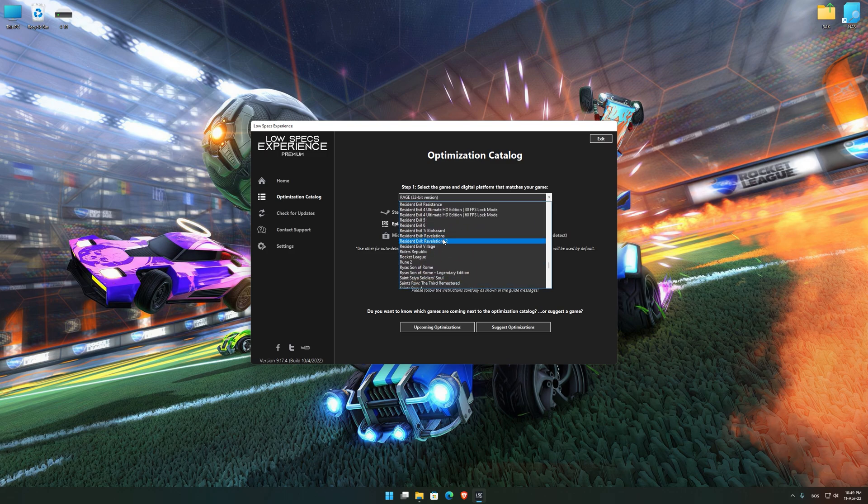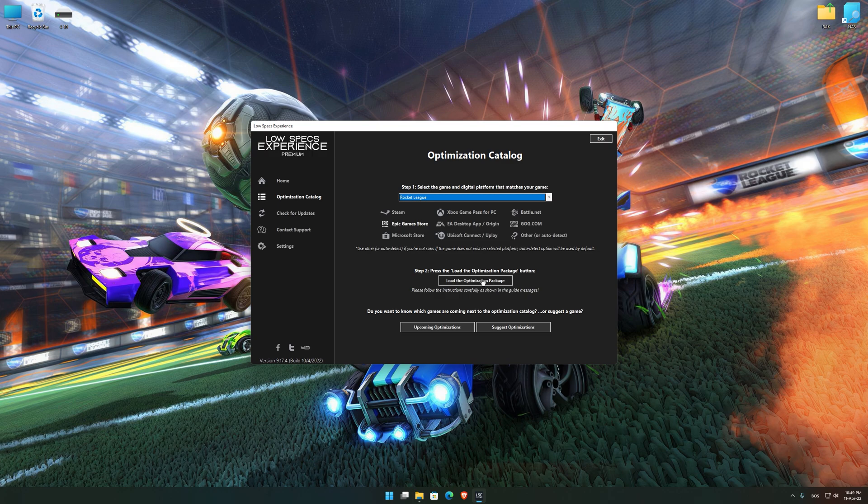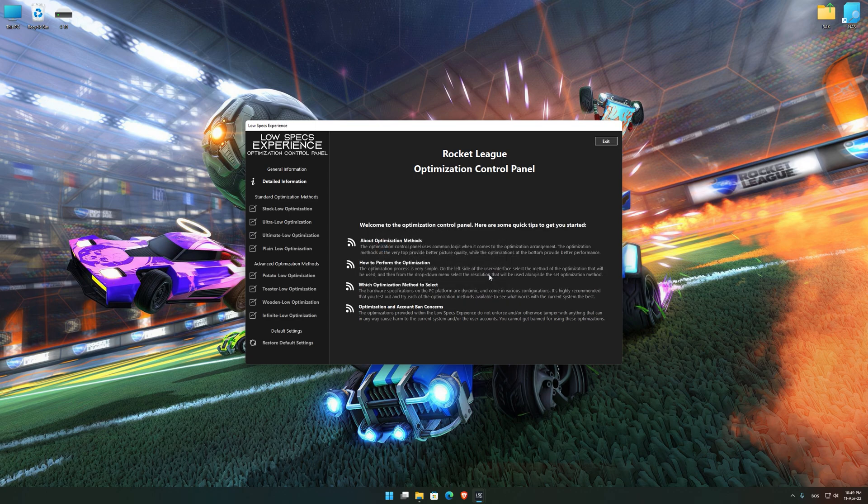Once that is done, press Load the Optimization Package. Low Specs Experience will now automatically check if the game version currently installed is supported by this optimization. If it is, press OK and the optimization control panel will load.